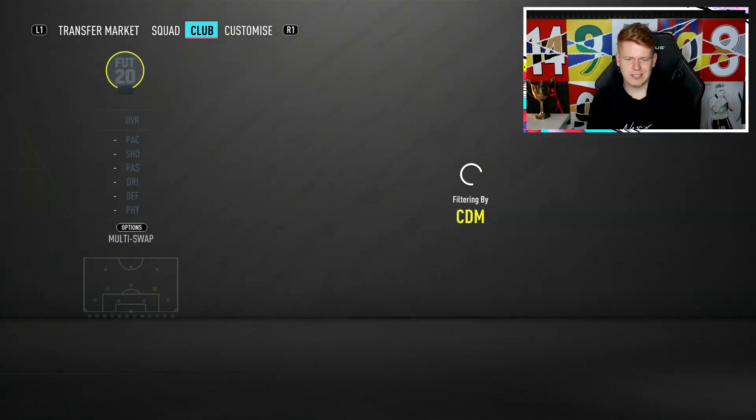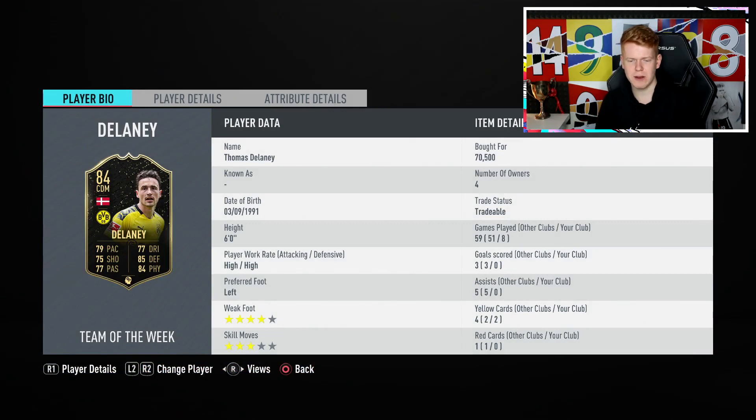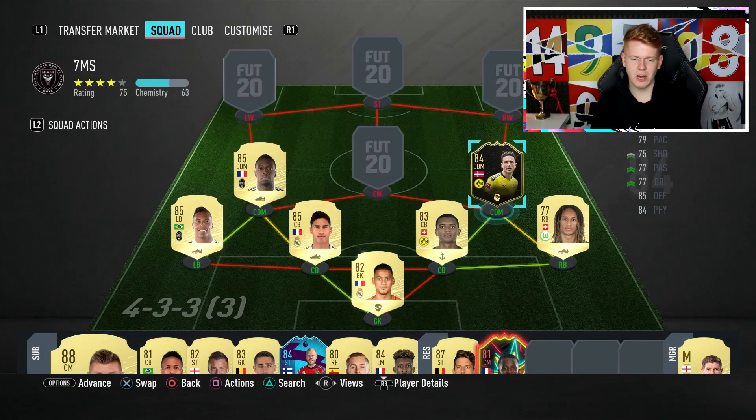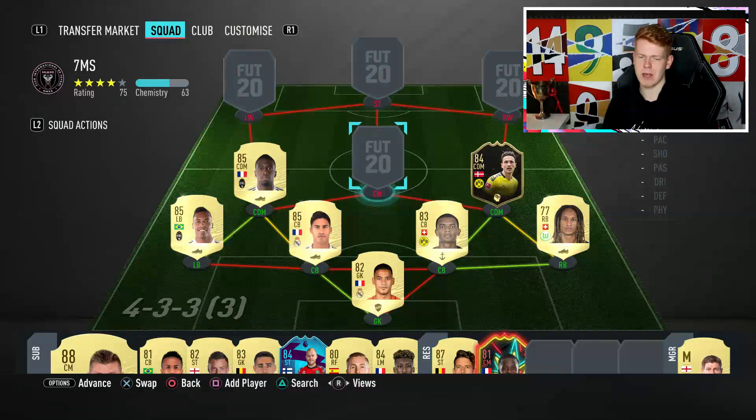Moving on to the right CDM — we have got Delaney. I know this guy is left-footed and should really be playing on the right-hand side, but it doesn't really matter. He's a very good player. He does have high-high work rates, but if you set him to drop between defenders or stay back whilst attacking, he's going to do the job. 85 defending, 84 physical, 79 pace. We've got decent pace in our defensive mids, which is personally ideal this year. A really nice defensive midfield pairing that I'd highly recommend picking up.